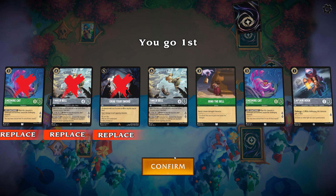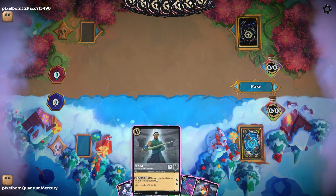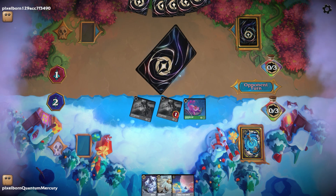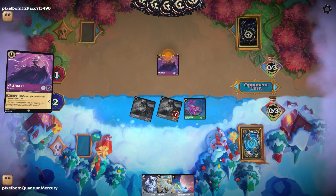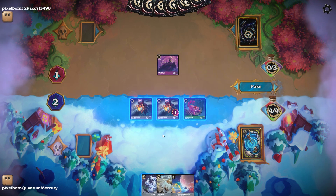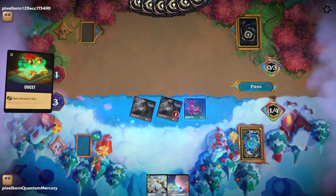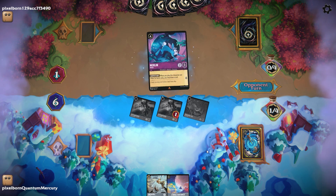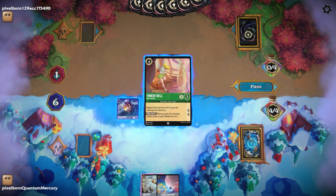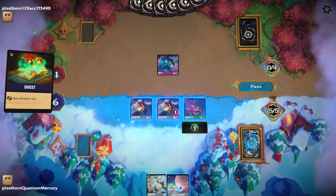In these next couple of matches, mulliganing our uninkables and hoping to draw into lower cost curve. Once again, we inked the Benja there and play out the Hook. In this deck, contrary to what I've said in the past where I was like you don't want to play your Hook on turn one — in this deck, you absolutely can, because you have Whole New World. Despite not having as many resources in hand to ink, you're likely going to be able to Whole New World and reset everything anyways. So just dumping as much onto the field as possible, as with most steel decks that play Whole New World, is totally fine. This opponent reveals that they're on Red Purple — pretty much the best deck in the format.